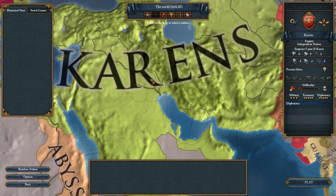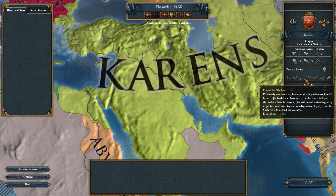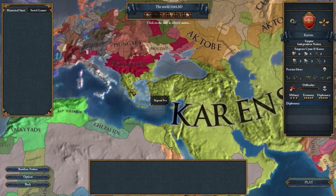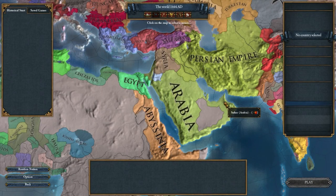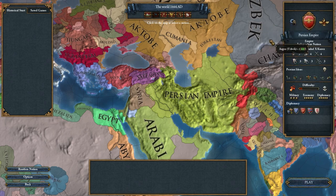I'll probably change our name in the conversion to be the Persian Empire. You'll notice we already have the Persian ideas — I think that's fine. Some of them have references to being Muslim but I don't really care; it's not that big a deal. So this is what we've got: Persian Empire in the Ottoman tech group, which is where it put me when I did the conversion. I still have Iraqi Arab as my capital. I enlarged Syria a little bit and gave them these three provinces.